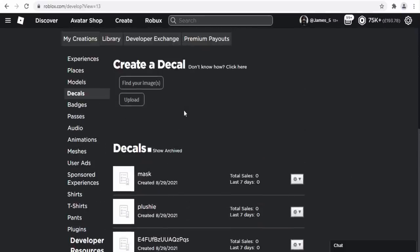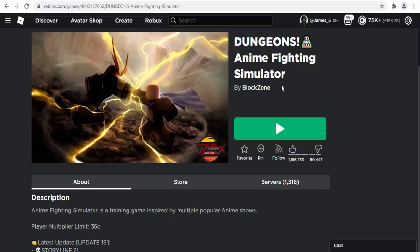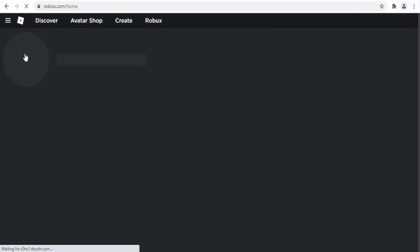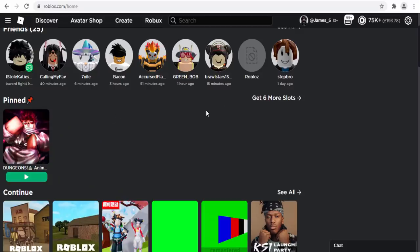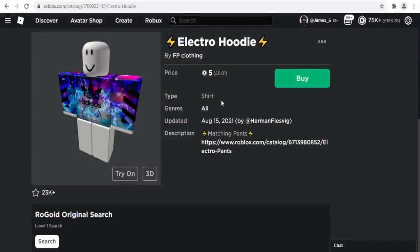Before I forget, there's also a pinned games feature. Find any Roblox game you want, click the little pin icon, it says 'pinned,' and then on your Roblox homepage all the games you've pinned will appear in a dedicated section. You have around six slots in total. That's actually pretty cool.